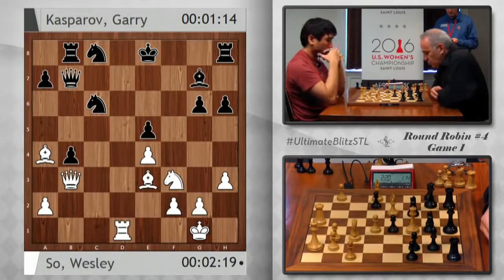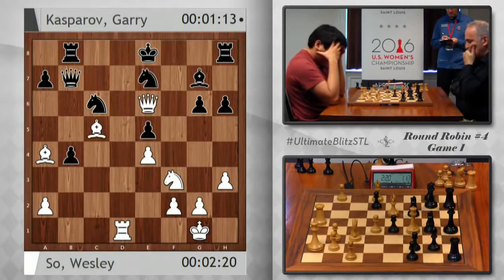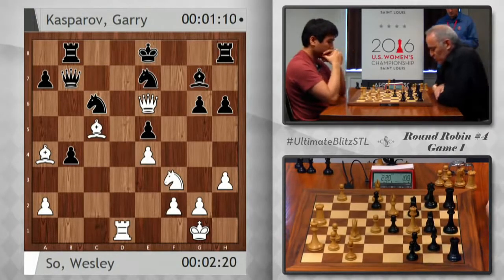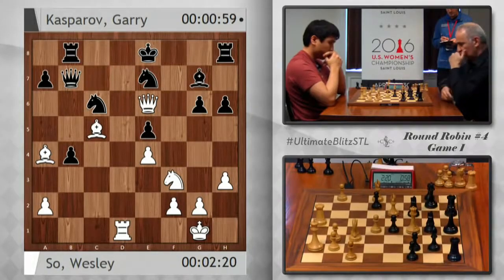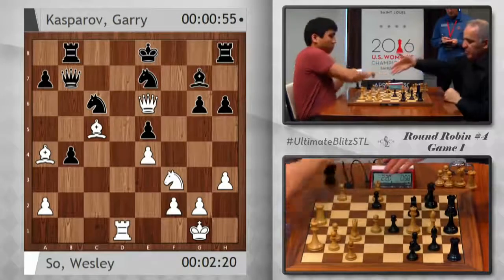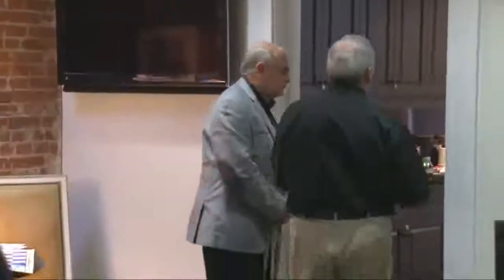He's playing one of the greatest blitz games I've ever witnessed. And now he's played bishop c5, just threatening bishop takes c6. Gary knows it now — he's completely busted. What an amazing display by Wesley. And now taking on e7 and Gary resigns. What I see here — kudos to Wesley — he just ripped Gary apart in that game. You can look at this game from just studying it.